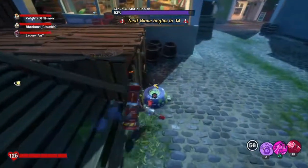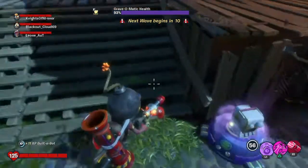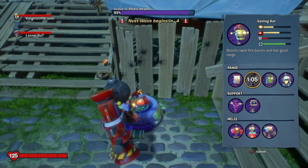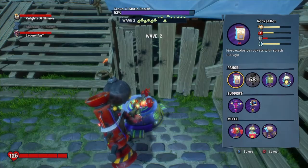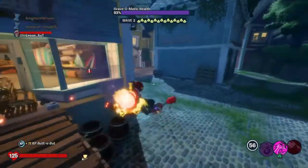To defend your graveyard you can actually put bots down. As you can see with the Gatling Bot there's a timer for them. In the other games you'd open packs and get a certain amount you could use before running out, but in this game you get infinite - except there's still a timer.